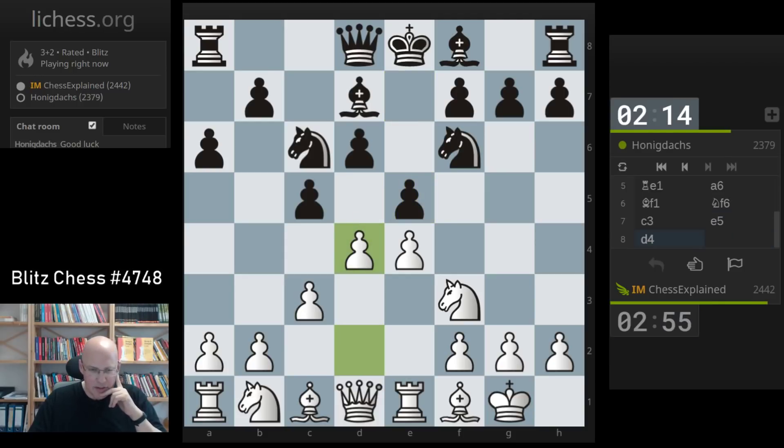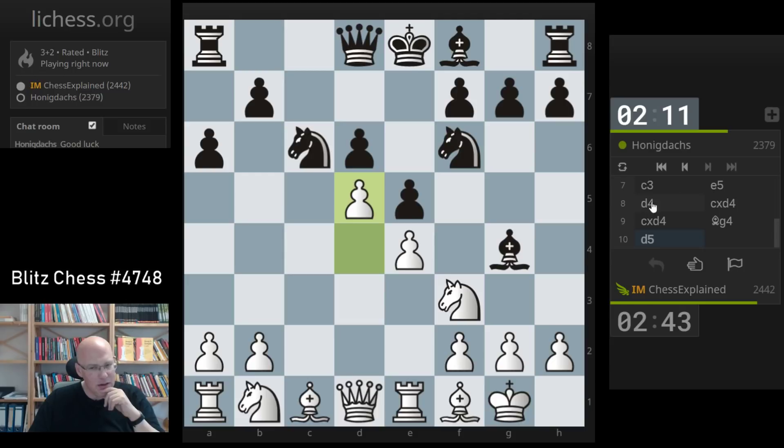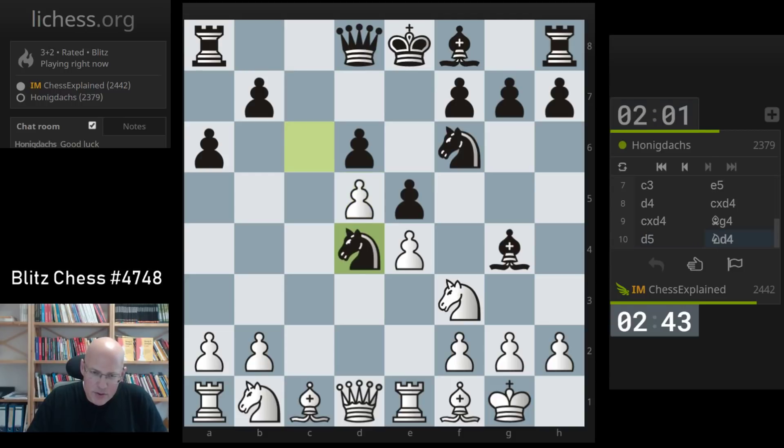I'm not unhappy here, obviously. It gives me the square on c3. The thing is, d4 is hanging. I think this is actually better for white. In my book I recommend h3 against e5, to be honest. I think I just played d4 a tad too quickly — this is not bad, it's something I looked at briefly and wasn't so sure about. I did not want to allow the knight to come to d4, but it's not terrible or anything.